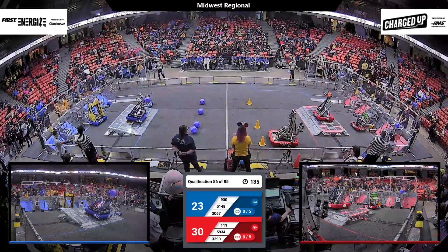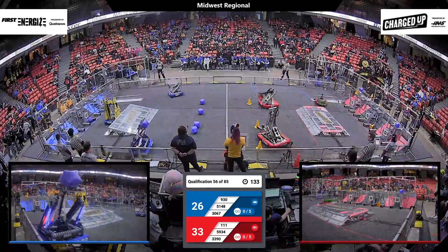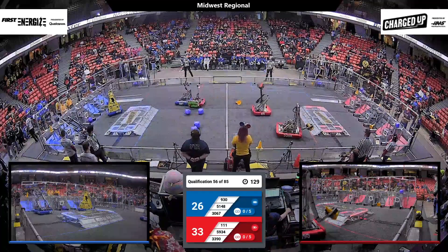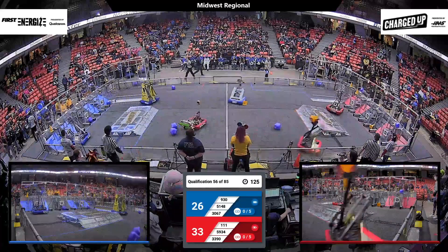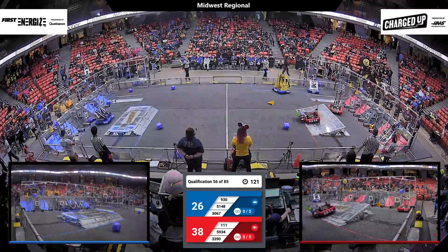12 points for the Red Alliance. Maquanico Bears, they're going to pick up eight. They were on that charge station, but not engaged — that charge station was not completely balanced. So we see the battery icon for the Blue Alliance, indicating that eight-point dock but not engaged, versus the battery with the charging symbol for the Red Alliance for the 12-point engagement.